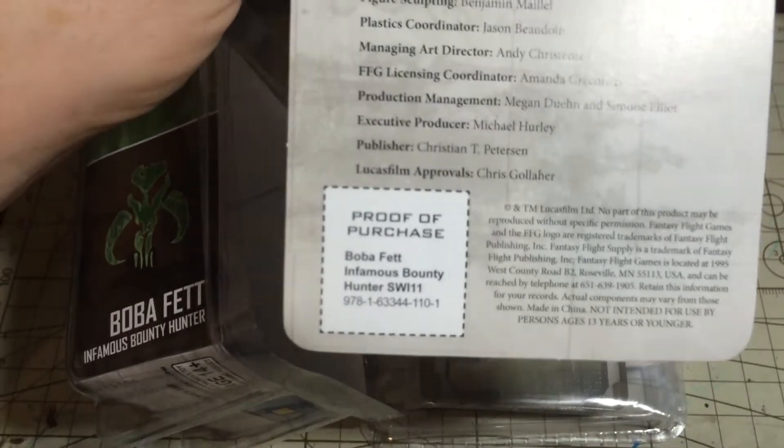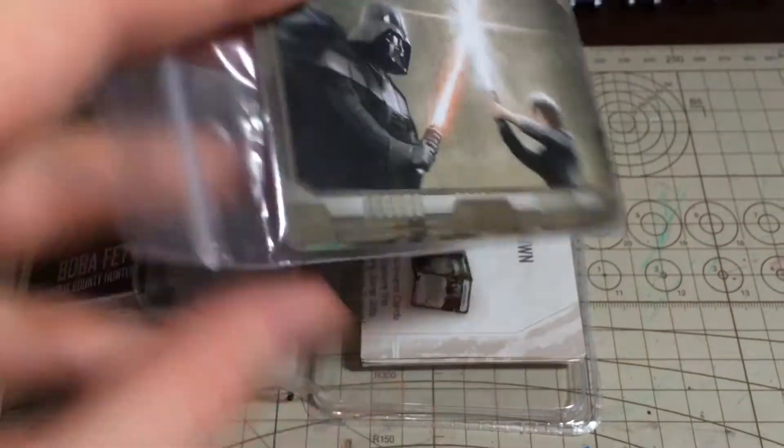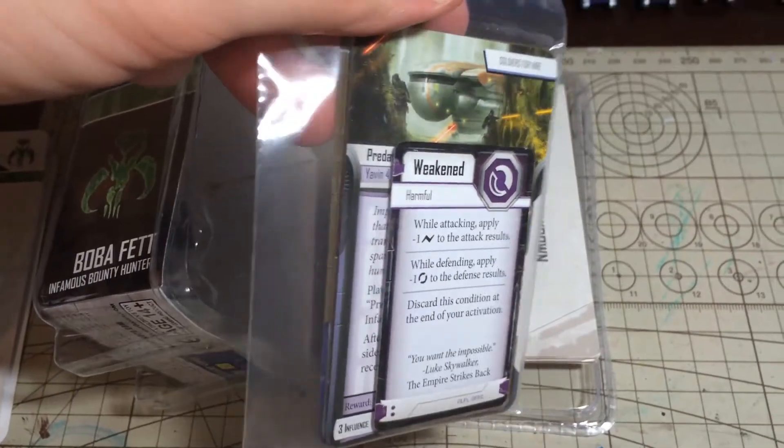I've never really known why. Strange. I suppose it's to make sure you don't request cards and such without actually owning the game or product. There we go — some mission cards, new abilities, and of course we've got the weakened status, which is the new one.